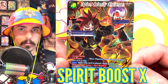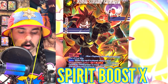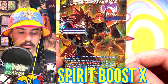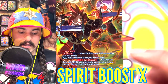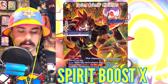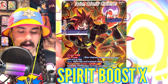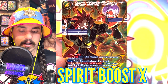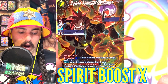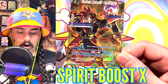Spirit Boost is the newest skill. To activate Spirit Boost, you must remove a marker — or the number of markers specified — from a unison, and then pay the specified energy cost. For this card it says Activate, Limit One — meaning I can only activate this skill on copies of this card once per turn. Spirit Boost one means I can remove a marker from my unison and pay one energy instead of paying four energy for this card, and then this card will come into play.